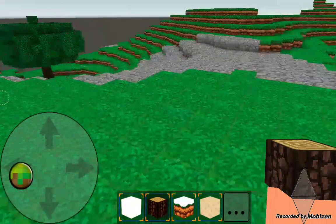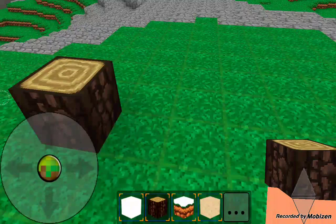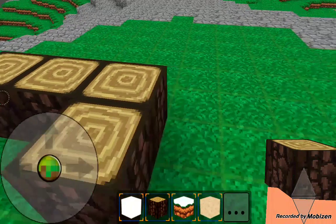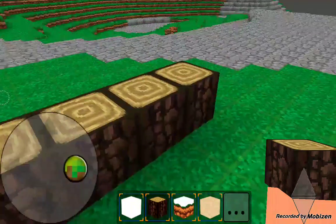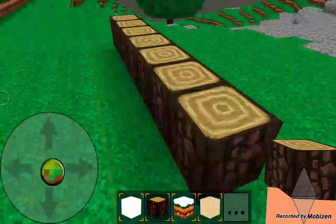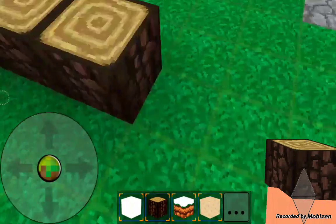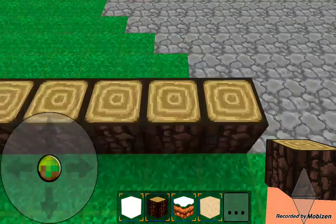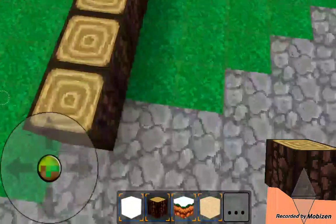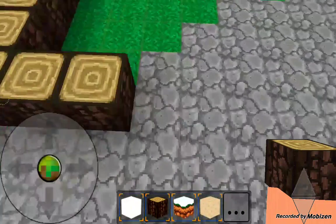I'm going to go ahead and just start like this. It's going to go 1, 2, 3, 4 — okay. The blocks look a lot better, by the way, in this game. They look really awesome. Let's see, how many is that? 1, 2, 3, 4, 5, 6, 7 — this looks like 7. So I'm going to go 11 blocks long, because I'm going to have to have a block that separates the middle.